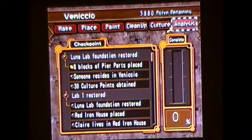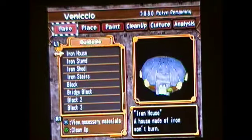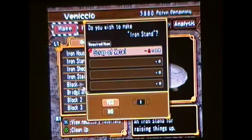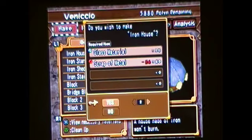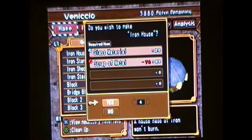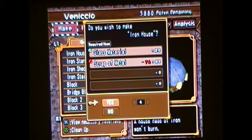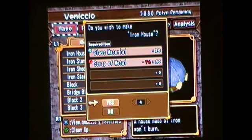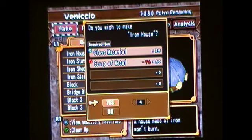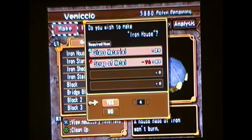So we need someone to reside here and 30 culture points. The next thing we need is to make 4 iron houses and 4 iron stands, so we need 37 scraps of metal plus 77 — that's a lot of metal. Let's see, 37 plus 77, that's 114. Alright, I'll go get those materials as normal.